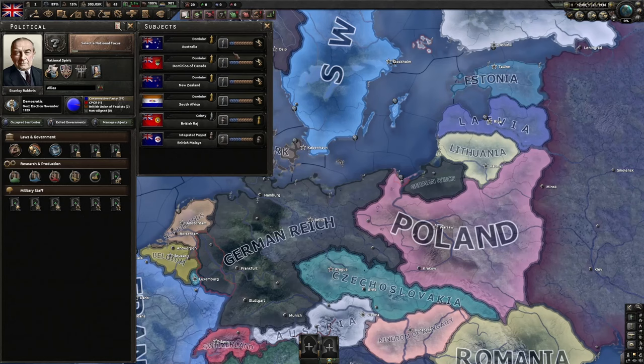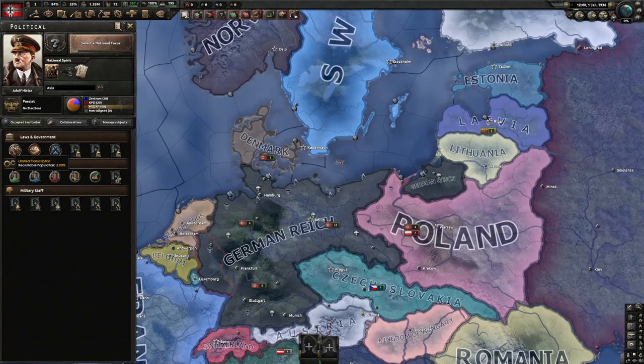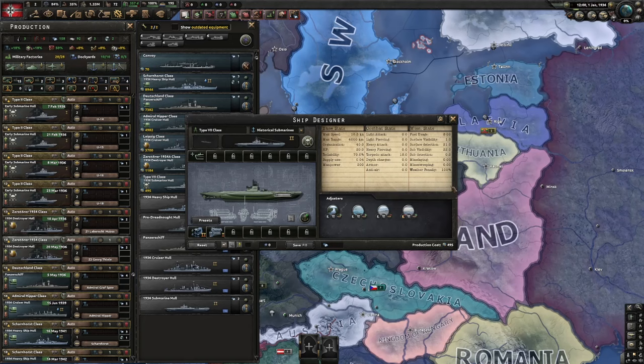Let's switch back to Germany. With laws on government, the first is the conscription law — this determines what percentage of your population is recruited as soldiers, including land force, air force, and naval force. You can also use these men for ships; when deploying ships you need manpower. For example, a submarine costs 200 manpower from your pool.